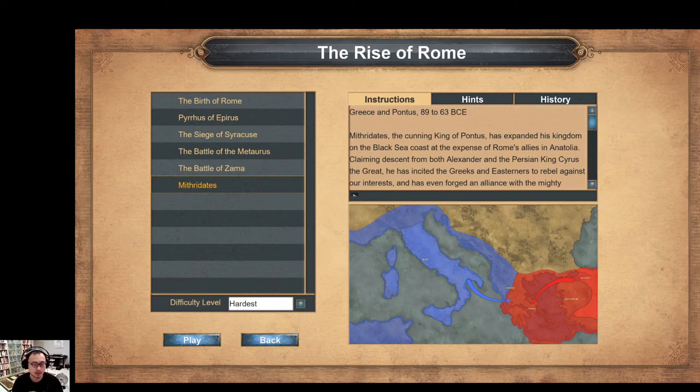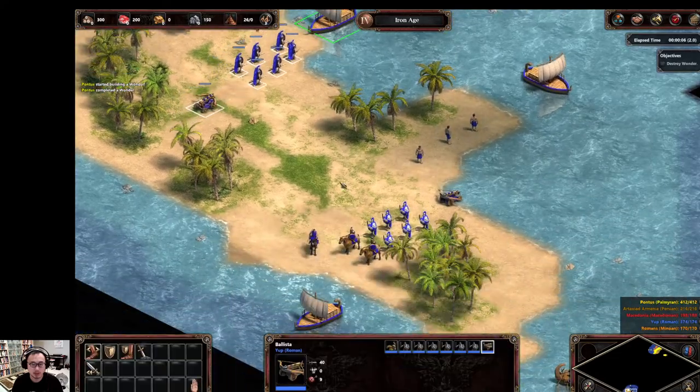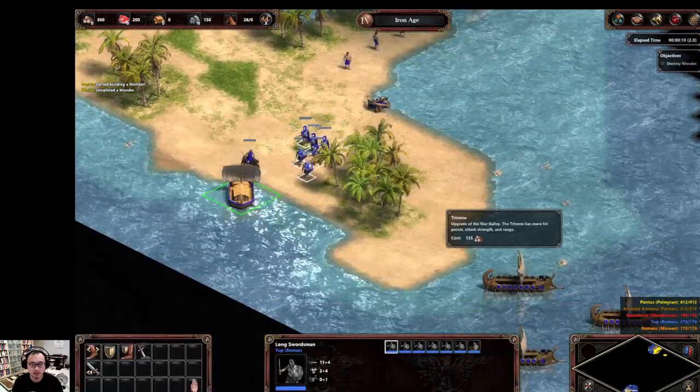Hey everybody, JY here with another episode of Gamer Dad. Today I'll be doing the final level in the Rise of Rome campaign in Age of Empires Definitive Edition. This level is pretty easy — I'd probably give it a 2 out of 10 as far as difficulty goes.